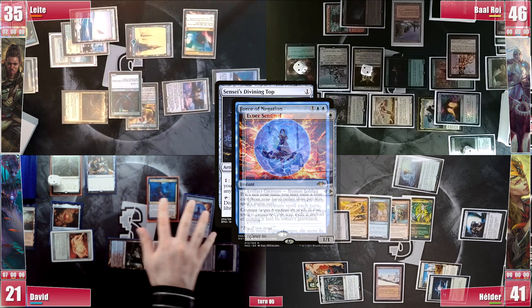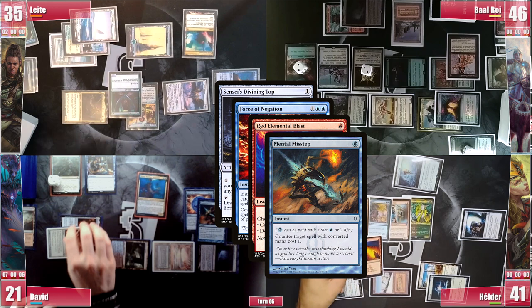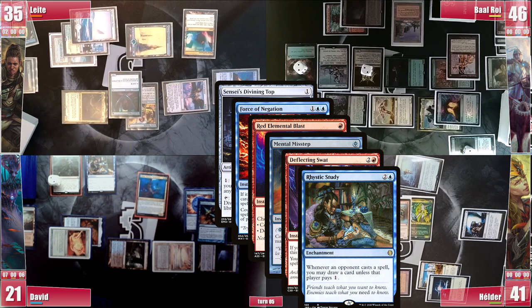In response, Hélder casts a Red Elemental Blast on the Force, triggering Rhystic but unable to pay. In response still, David casts his Mental Misstep, but Hélder casts a free Deflecting Swat, targeting Rhystic and unable to pay. He changes the target of Force of Negation to Mental Misstep, and Sensei's Top resolves, triggering Fireweaver for another ping.